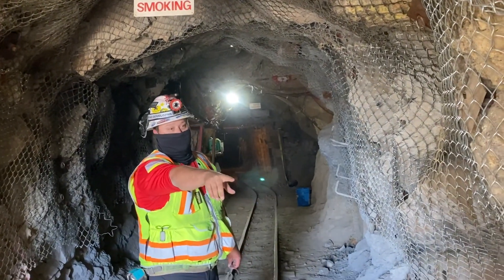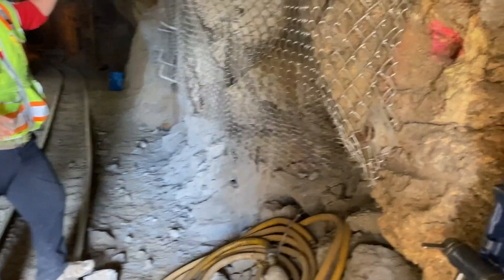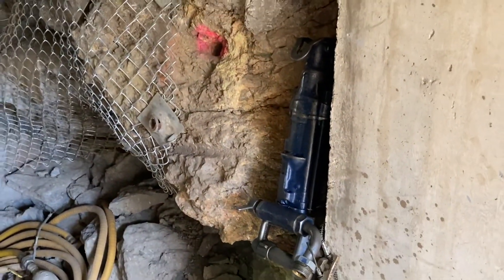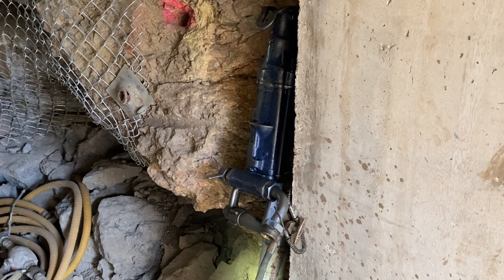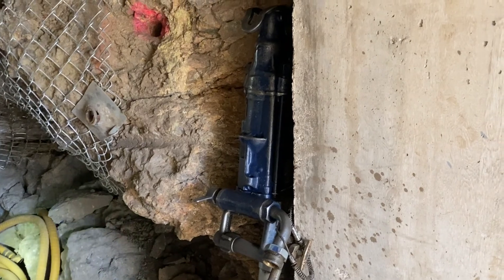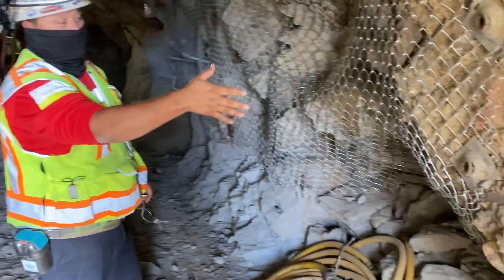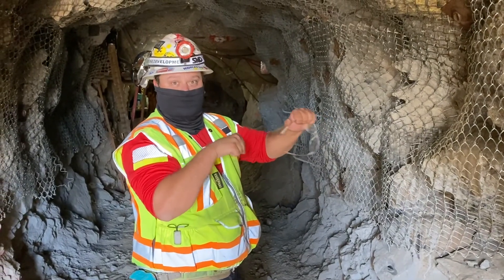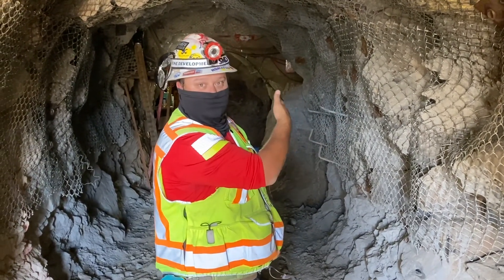On the right side over here we have one of our jack leg drills. Compared to what you'll see up top — the jumbo and the bolter — this is an older, cheaper, more hands-on method of installing both ground support, rock bolts, and drilling a face for blasting. This is about 110 pounds; a guy actually sits here and handles the drill, drills holes for ground support as well as for blasting.